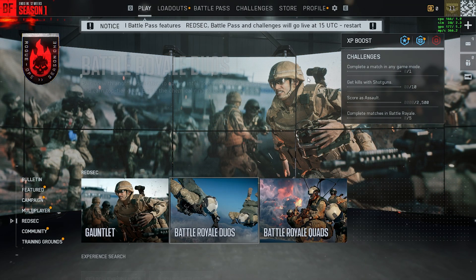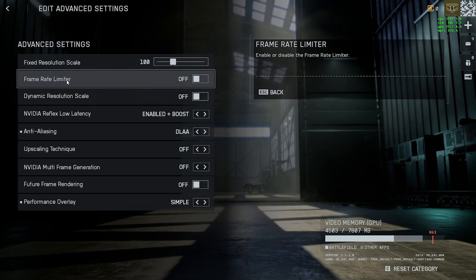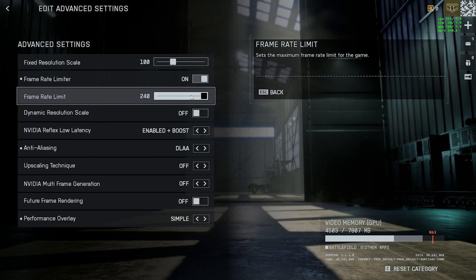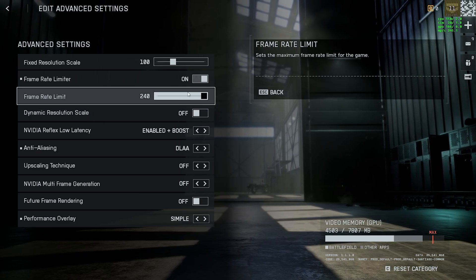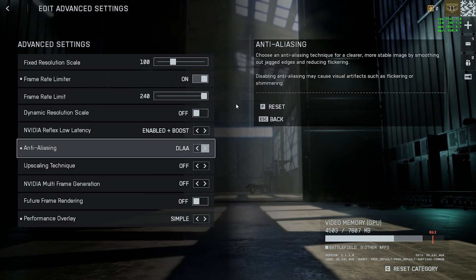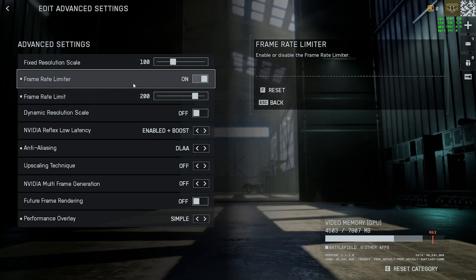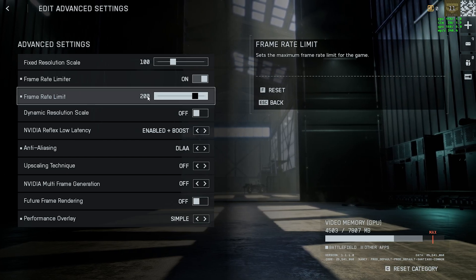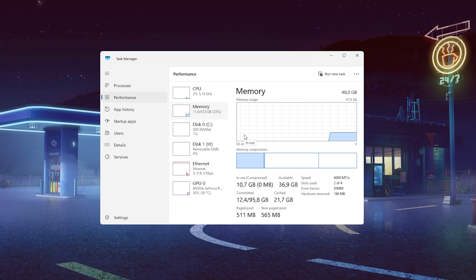For one of the first methods to fix your RedSec from crashing, go into your normal settings, go into Graphics, then click on Advanced. In here you have the Frame Rate Limiter. Many people have reported — and I've had the same experience on another PC with a different GPU — that if you actually limit your frame rate your game won't crash. Random GPU clock speed spikes due to different terrain can cause in-game crashes. Since I'm on a 240Hz monitor, I'll go down to something like 200, and this has fixed it for many people. Limit your FPS in-game.